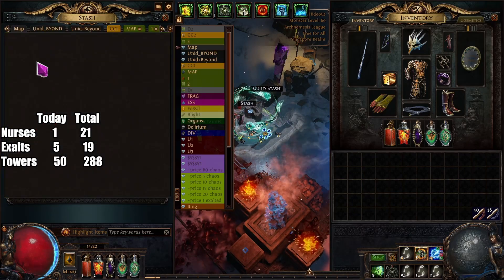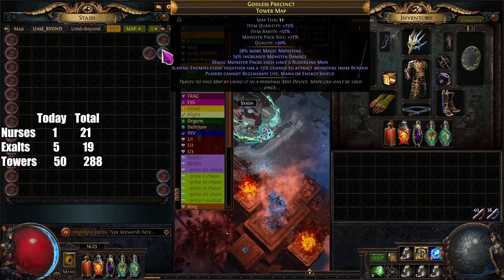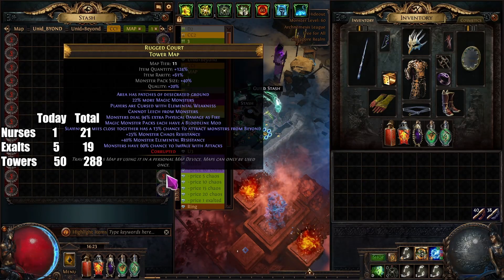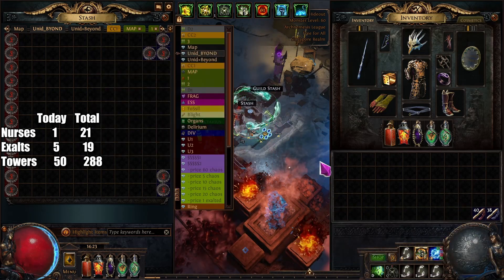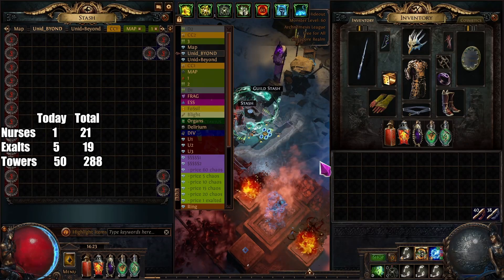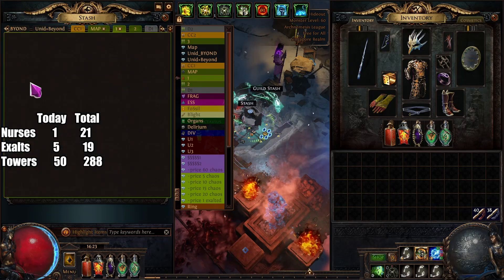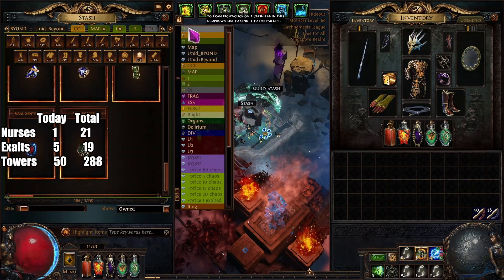I have zero here, and I have some maps I cannot run — specifically the 'cannot leech' mod. The only problem right now with my character is cannot leech — it's really bad because you have no mana. I'm trying to get around it with the mana-on-kill mechanic. I've been thinking about using the Blood Sacrifice jewel.